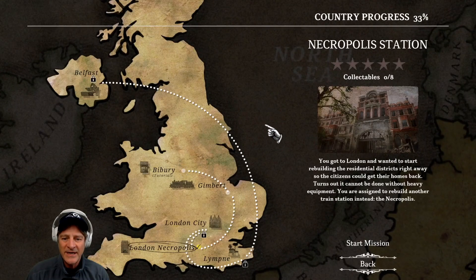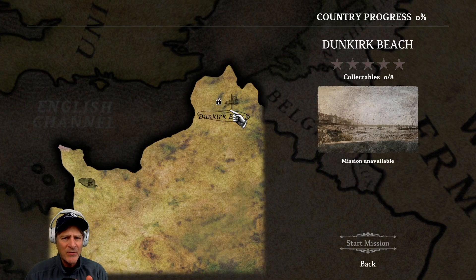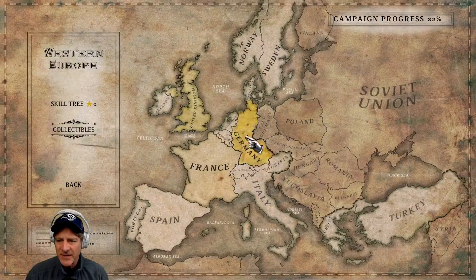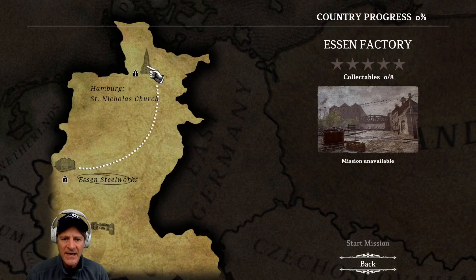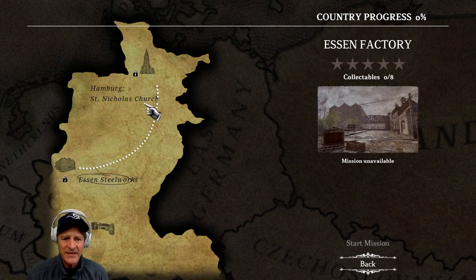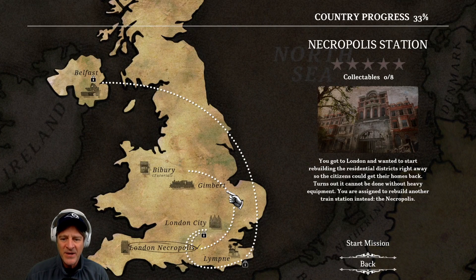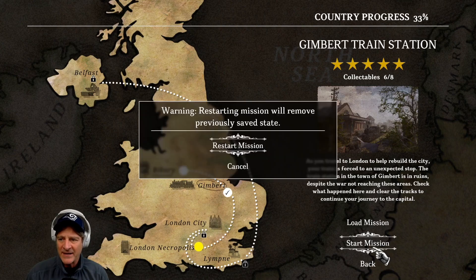We start in United Kingdom, and Bibri is the tutorial — I've done that already. Then Gimbert Station is the one we're going to play tonight. There are four other locations culminating in Belfast for the UK area. France has one area at the moment — Dunkirk Beach. West Germany has two more areas: SN Factory and St. Nicholas's Church. But for now we're making our way through United Kingdom and jumping into Gimbert Station. There's going to be some historical background as we go through.